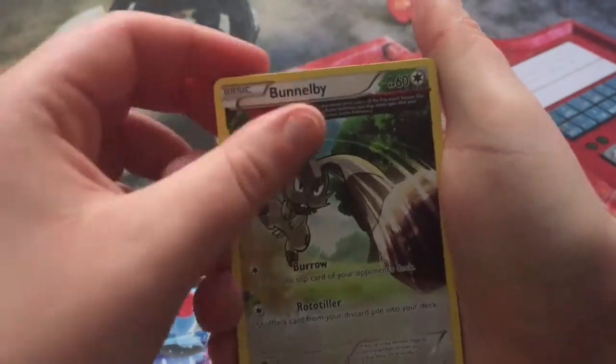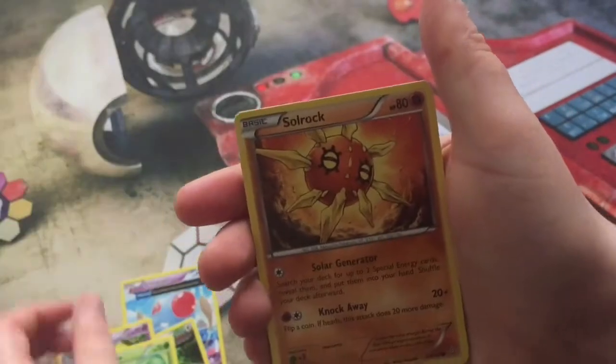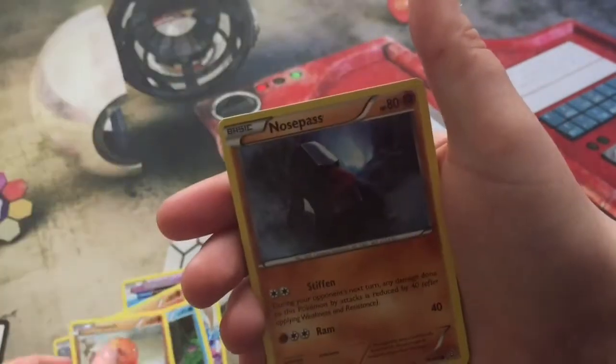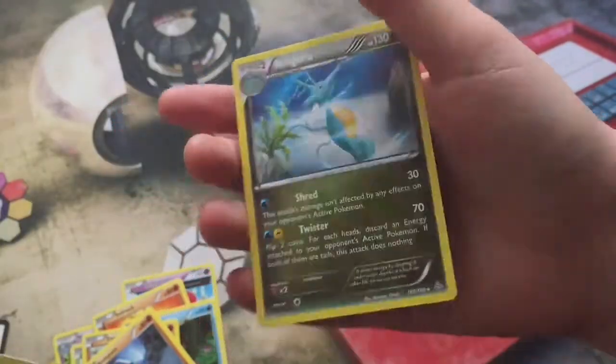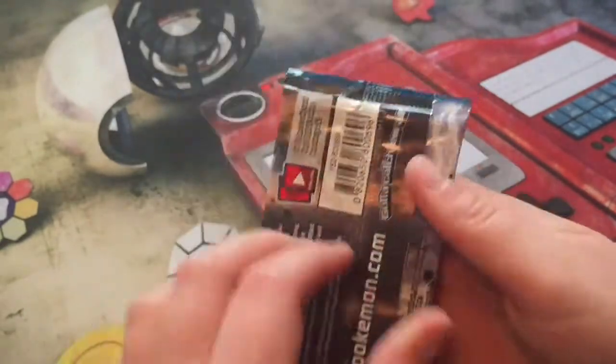Starting with our first pack: we have a Tentacool, Beedrill Arena, Nidorina, Slugma, Mudkip, Trapinch, Nosepass, reverse Beedrill, and a Kingdra non-holo rare. Next pack is a Luxray Break.